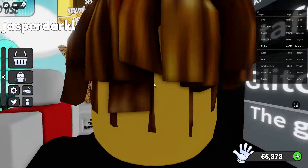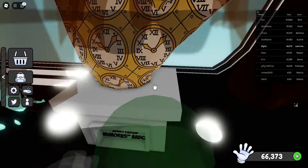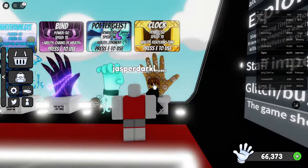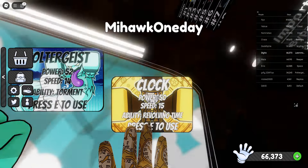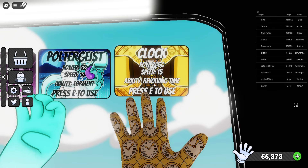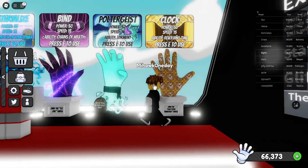What is up, CoolMunch again, welcome to a brand new video. Slap Battle just updated the new clock glove. You need to get the Shattered Memories badge to obtain this glove, and it just launched a couple of seconds ago. We are the fastest person to cover this new glove. It comes with power 50, speed 515, and the ability Revolving Time — press E to use. This is a really OP glove.